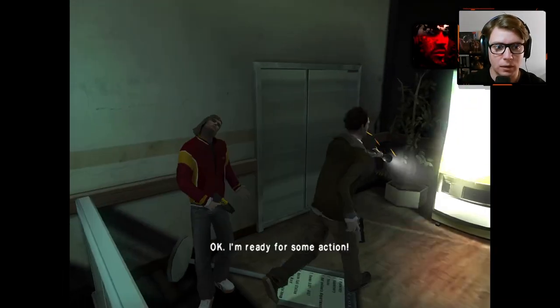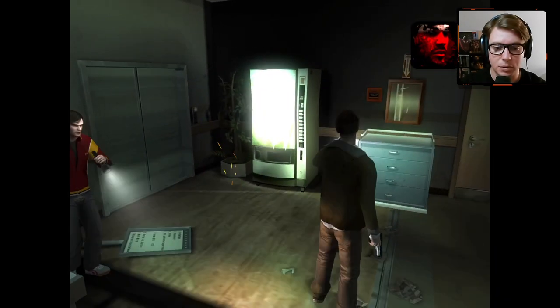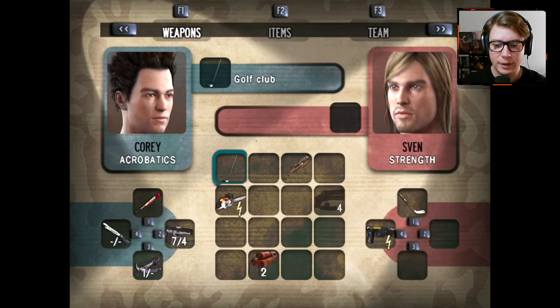How is Sven doing on health, by the way? I'm ready for some action. He is like almost dead, isn't he? What do we have for weapons? He has hockey stick, which makes perfect sense, I guess.